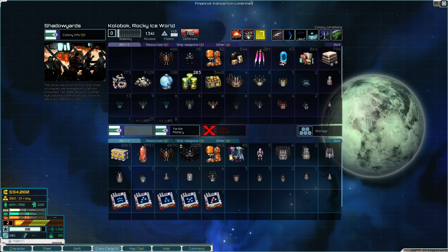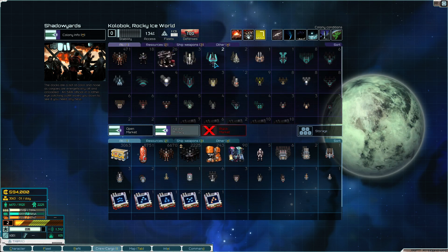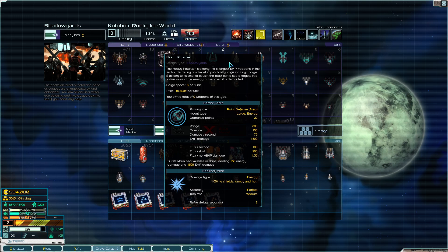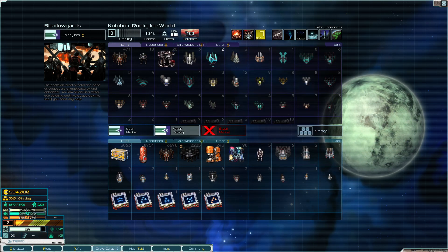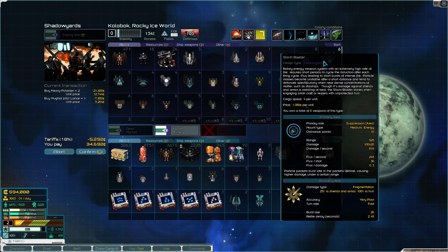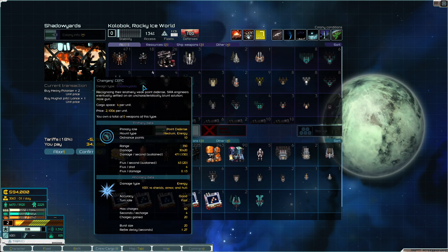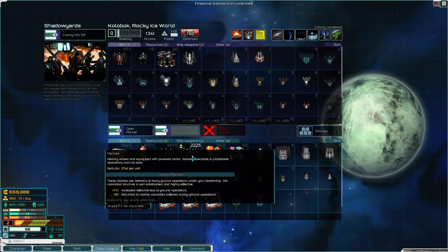How are we doing on crew? Pretty good on crew. How are we doing on Marines? They don't have too many Marines for some reason. I do love that the military wise we can buy some weapons. I actually did not see that we had some heavy polarizers available. I don't know if I want them right now - I guess I could always pick them up for a rainy day. So let's just get it now. We don't usually get Shadow Yards weapons because we don't kill Shadow Yard ships. So it is nice to see some of the stuff here.